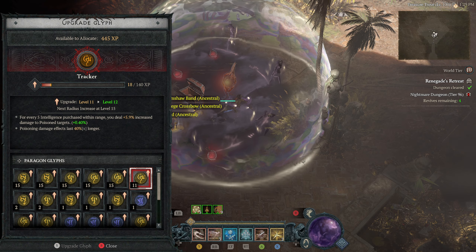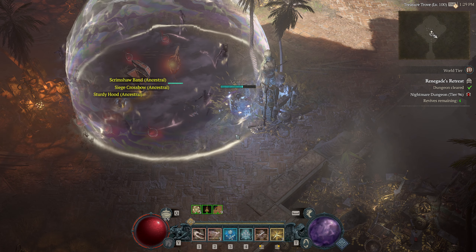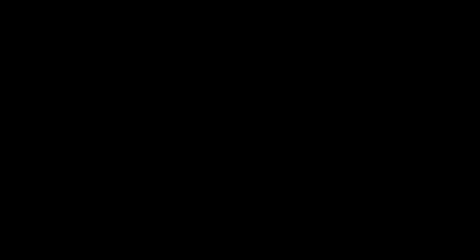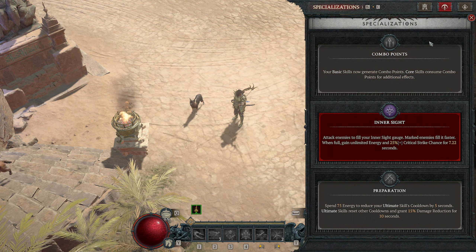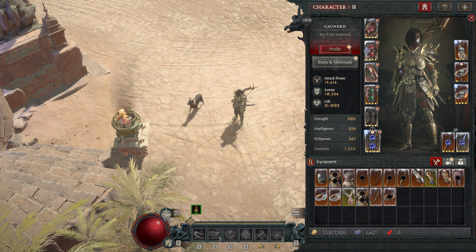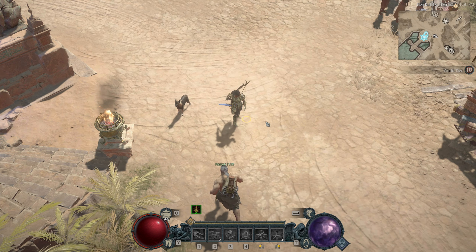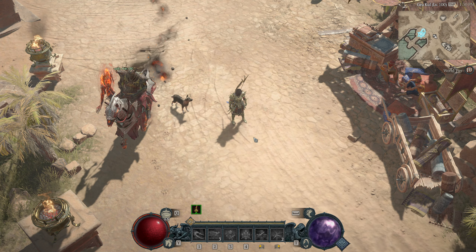I'm in the process of leveling up poison damage so I can try the poison variant. Anyway, that's it for the build. I hope you like something a bit different but still very playable and viable. I can't use it for tier 8 boss gauntlets yet, but that's partly because I don't have the best gear — Starless Skies will elevate this build, plus a better Fist of Fate and other gear pieces I can still find. I hope you enjoyed this video. If you did, please consider liking and subscribing and I'll see you in the next one.